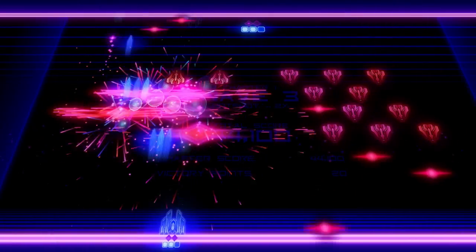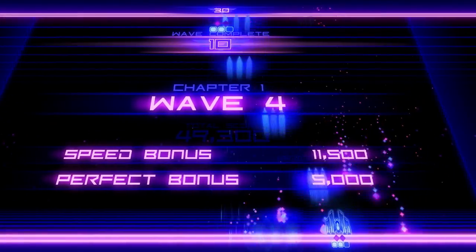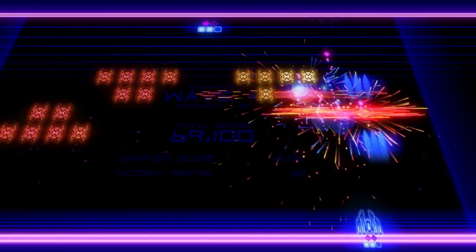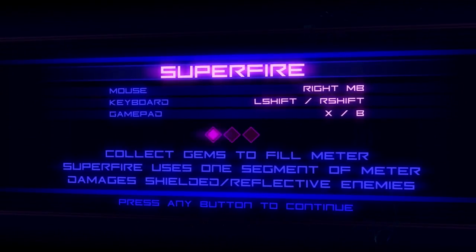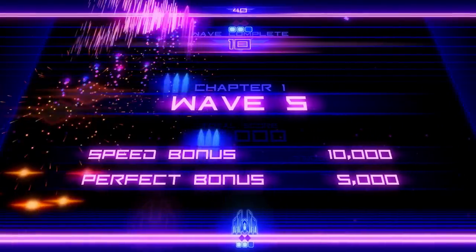You collect these little gems that fall from enemies that are killed, and those gems are going to power up your super shot. Once we have enough gems to charge up our super shot meter, we can unleash a super shot like that right there.